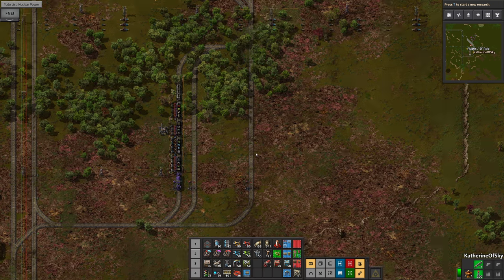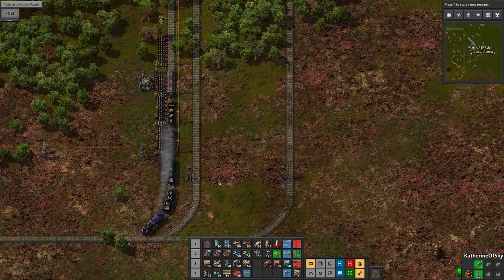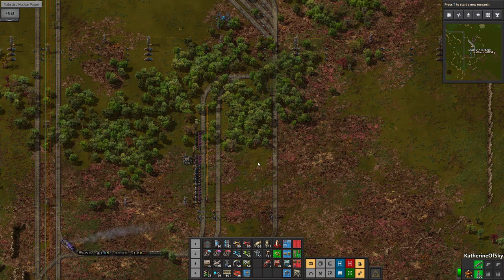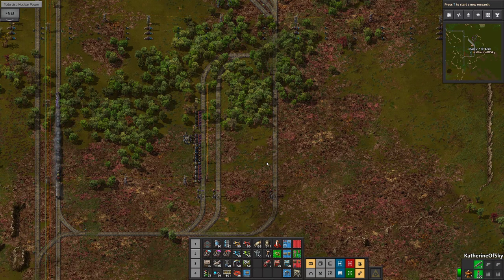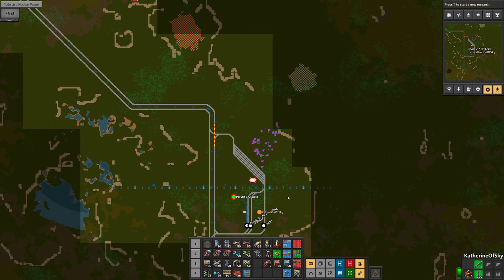I did forget one station in here. We were going to have iron coming in and coal coming in, but I kind of forgot that we also need oil coming in because eventually these guys are not going to provide enough oil for us. We definitely need to figure out how we're going to get some oil in here.